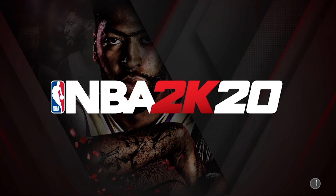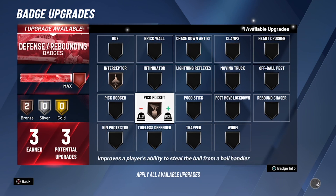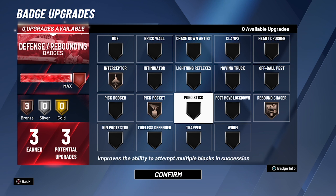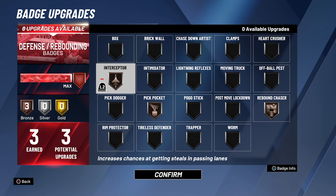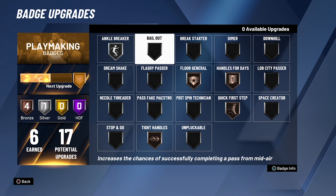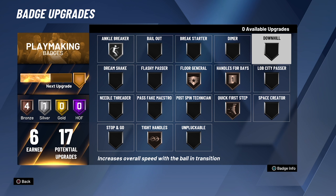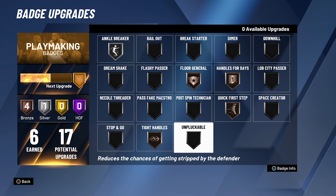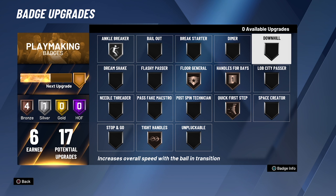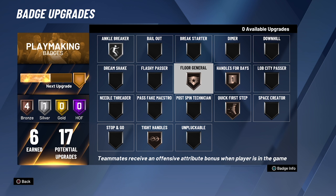Let me show you guys my badges — I said in the last video I was going to show them and I totally forgot. Go to progression and then badges. I only have three defensive badges, so if you guys have any advice let me know — I'm going to put on rebound chaser for now. Pickpocket, interceptor — I might change that to lightning reflexes or intimidator. Then here are my playmaking badges. I want to break ankles and shoot threes. Ankle breaker for sure. Floor general is a great badge because it shows you the openness of every player.